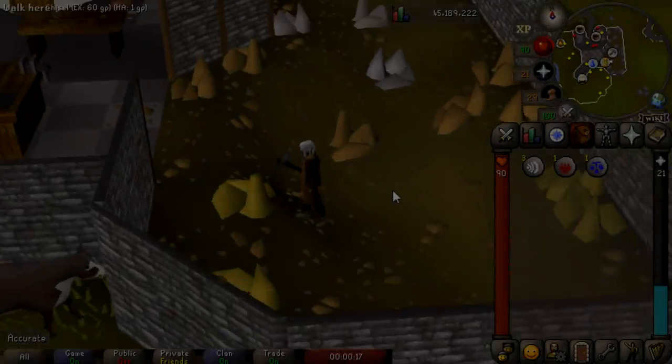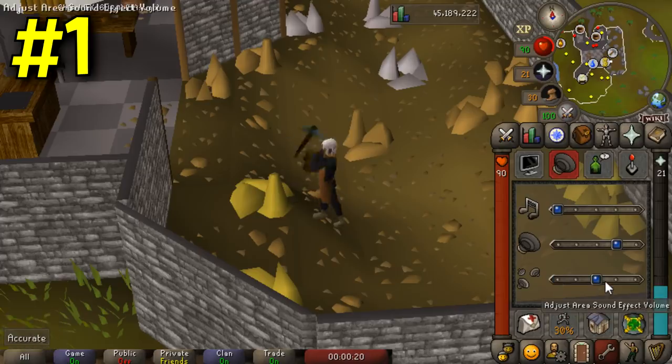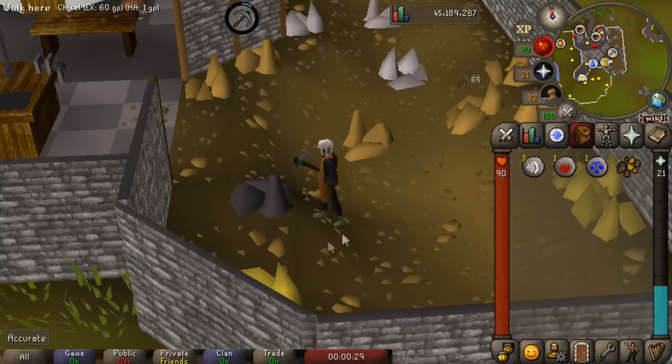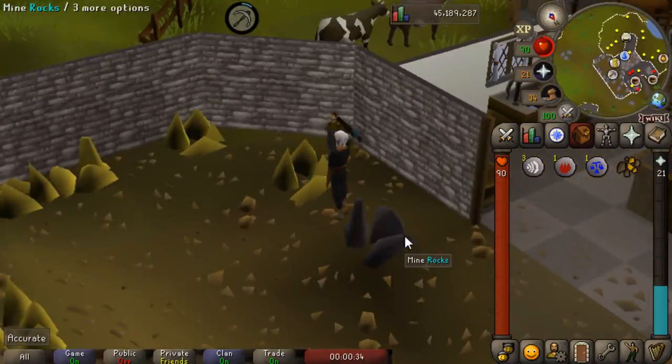The first method, and one of the more tried and true ones, is mining gold. One of the best locations to do that is in the Crafting Guild. The Crafting Guild isn't that close to a bank unless you are in a member's world, however there are multiple gold ores here and generally it's not too crowded, so you can get a full inventory and then run to a bank.